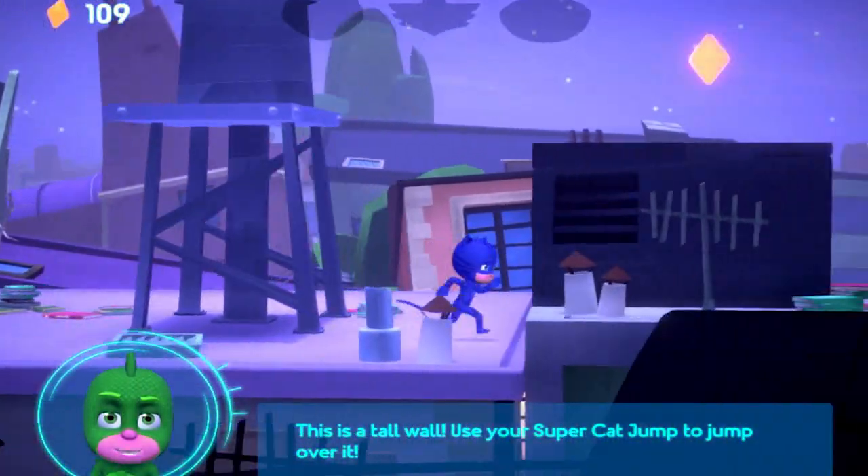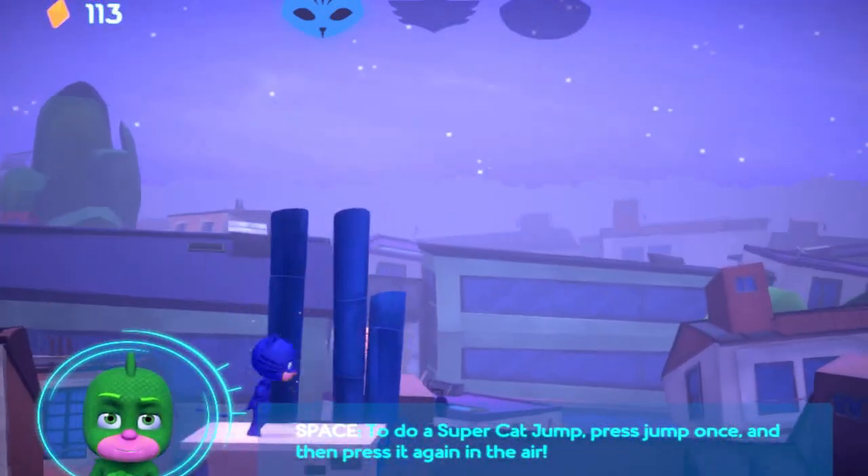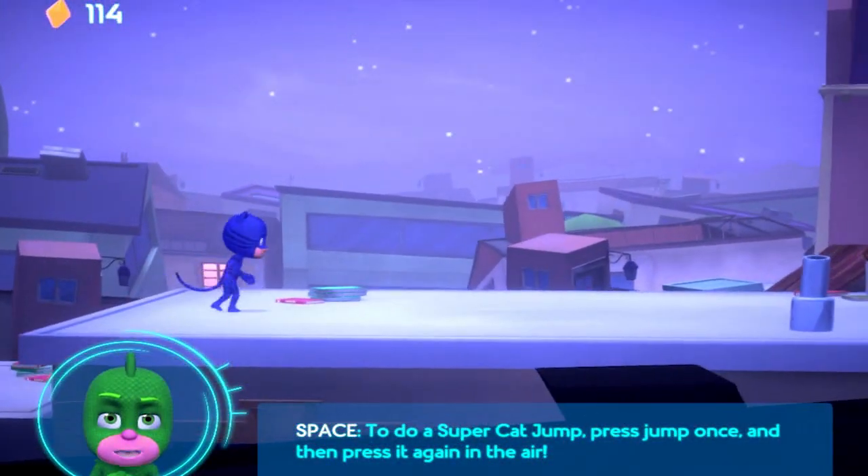This is a tall wall. Use your super cat jump to jump over it. To do a super cat jump, press the jump button once and press it again in the air. Good job!